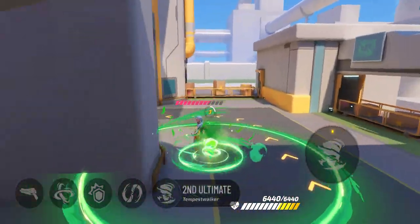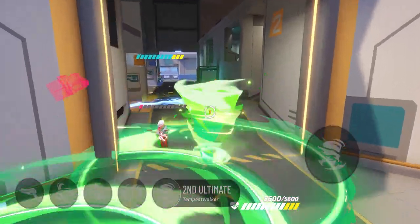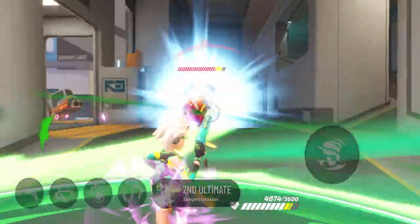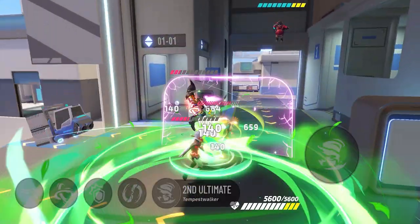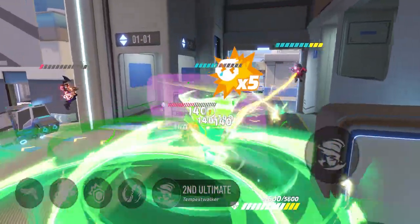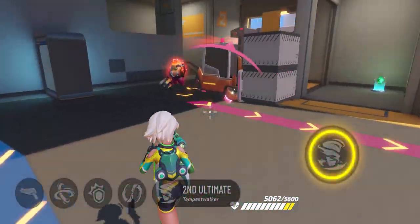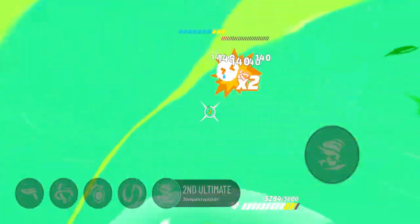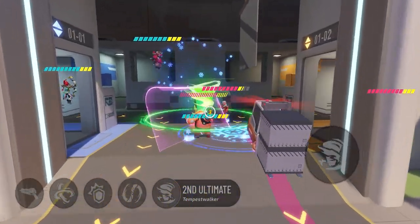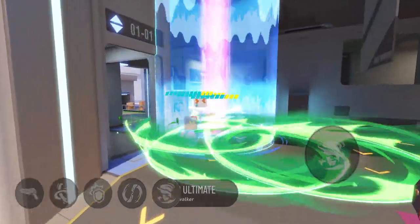Yaa's second ultimate ability is Tempest Walker. She transforms into a moving Vortex and leaves behind a Whirlwind three times along the way. Tempest Walker will disrupt the opponent's formation, and Yaa can evade all incoming attacks. In this team comp with Kazama, Yaa created an amazing combo with his second ultimate — the disruption she made enabled Kazama to wipe out the opponents in one go.